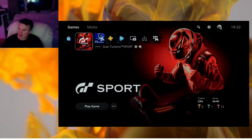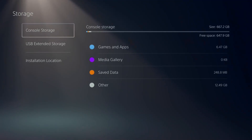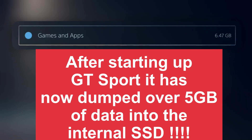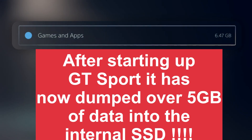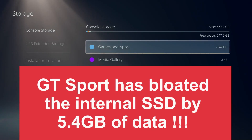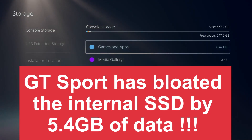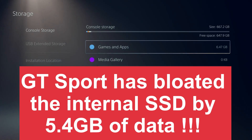Now we'll bring this back to full screen and go check what we've got in our storage. As we can see here, the game is stored in the external USB storage. It has now dumped data — and we're now looking at, after playing GT Sport: 6.47 gigabytes. So essentially 5.4 gigabytes has come from the external hard drive and gone onto the internal SSD. That proves there is software bloat on the internal SSD.